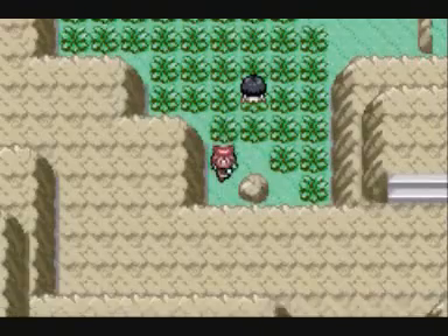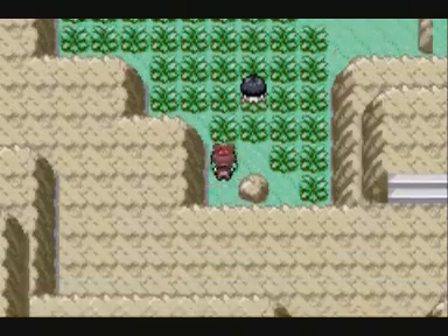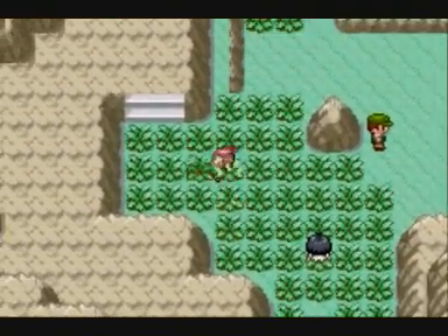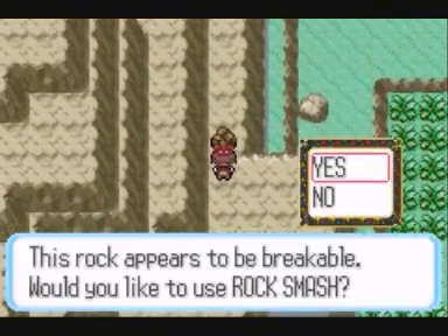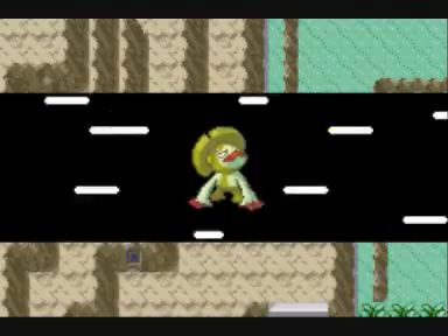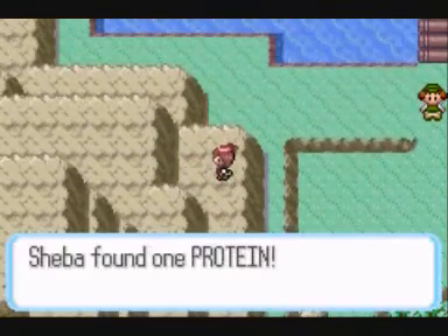Now we go looking for some items as soon as we can stop being annoyed by random battles. We use Rock Smash over here to get this thing — a Protein!